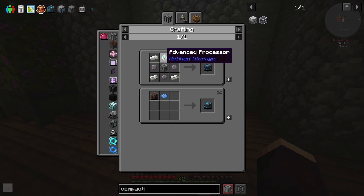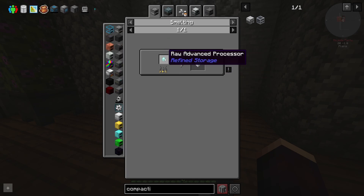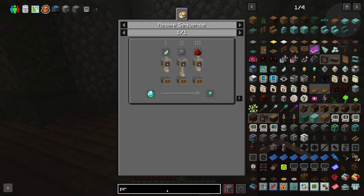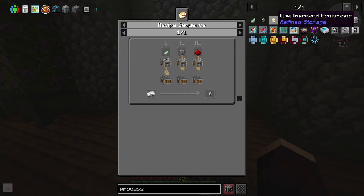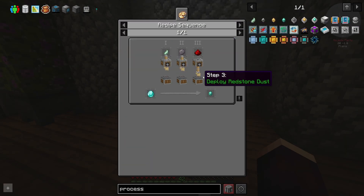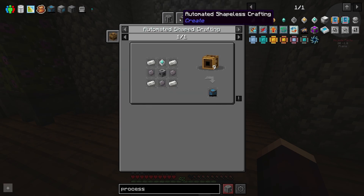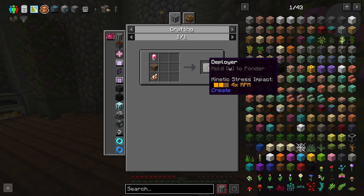We're also going to need to get into making the processors. The processors are made with Create — we have to craft raw processors, and they all use the same recipe, just with different input items, which makes life kind of easy. We can build a belt setup and have this working pretty quickly. I just need some way of generating rotational force and then inputting stuff into some mechanical deployers. I thought this was going to be a quicker episode, but this might take a bit longer since we need to set up a whole Create system.